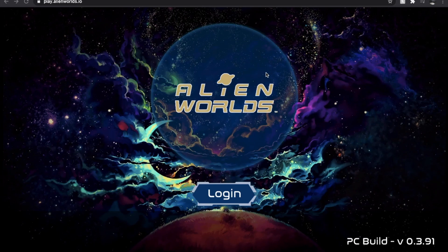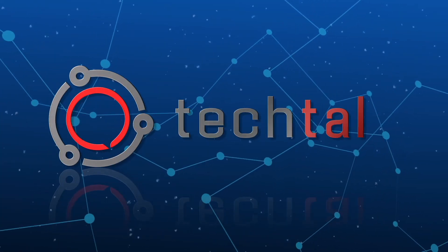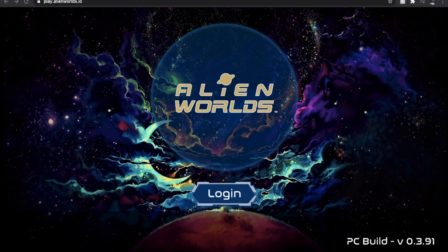I'm going to show you how to sign up for a free Alien Worlds account and start earning free cryptocurrency that's actually worth real-world money. So a quick introduction to Alien Worlds — this is an online video game that you can access from your web browser. We're currently looking at my Google Chrome web browser, and as you can see, I'm at play.alienworlds.io. The first thing we obviously need to do is sign up for an account so we can start the mining process.